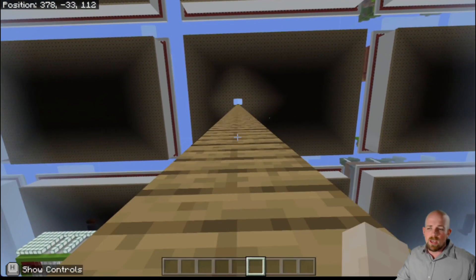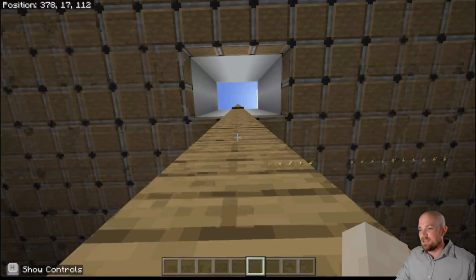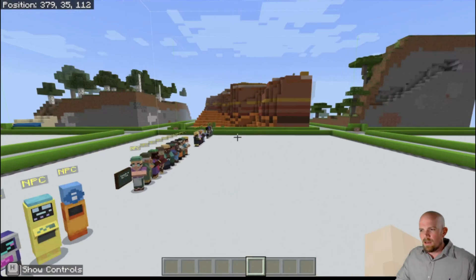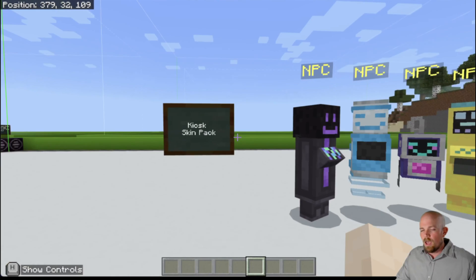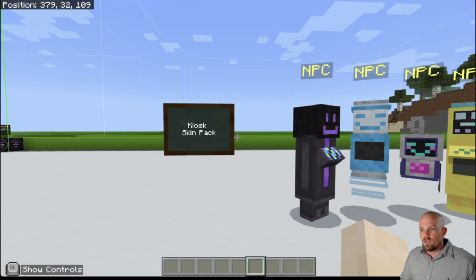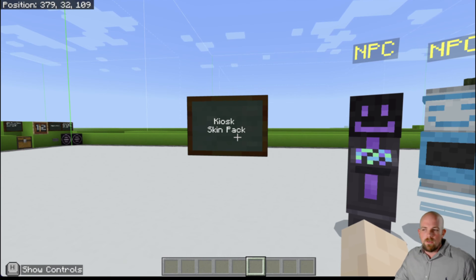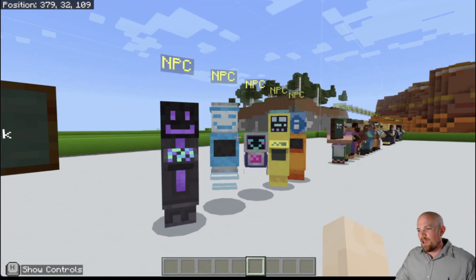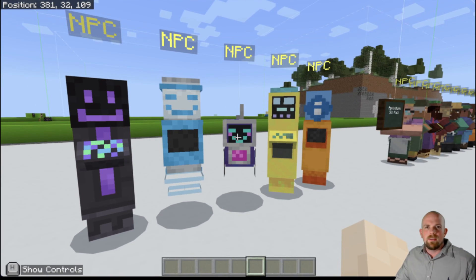What we're going to look at next are NPCs. NPCs are something that has come into Bedrock and is very much a big part of Education Edition software. There were already quite a lot of skins, but we just added a heap more. One of our first groupings are the kiosk characters. I really like these, especially the little guy in the middle — I think it's pretty cool. I've been using it for some of my instruction-type stuff, where students go and talk to the little bot.